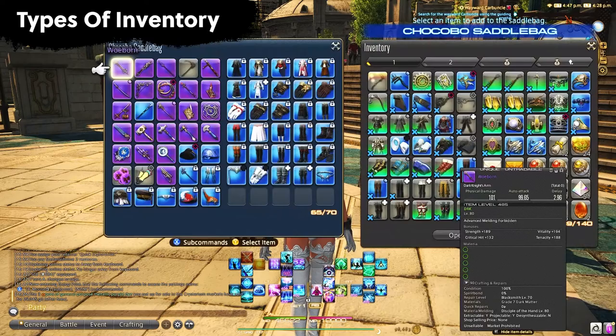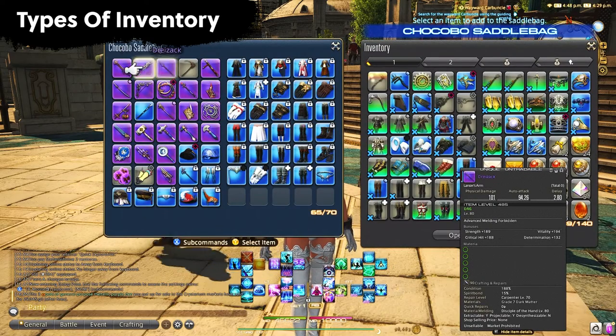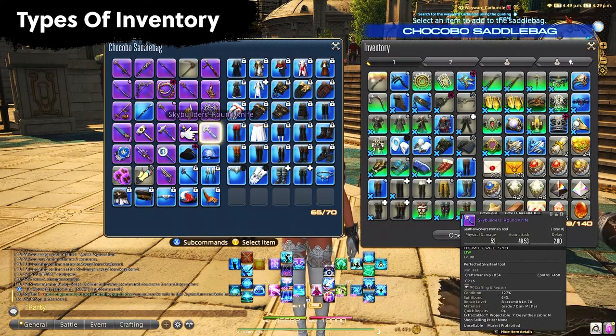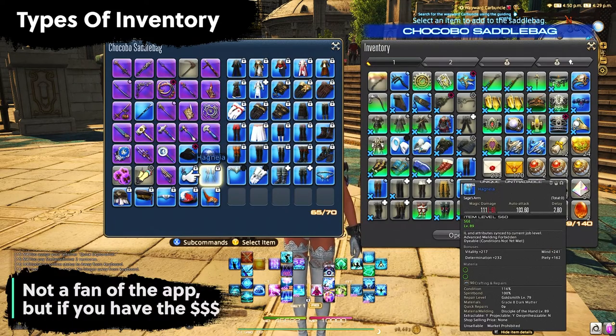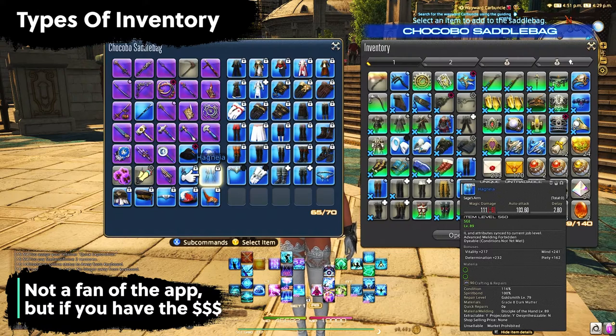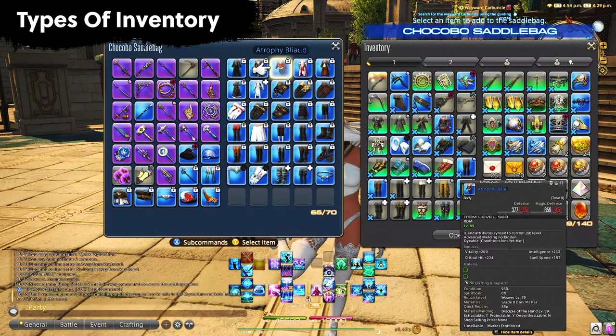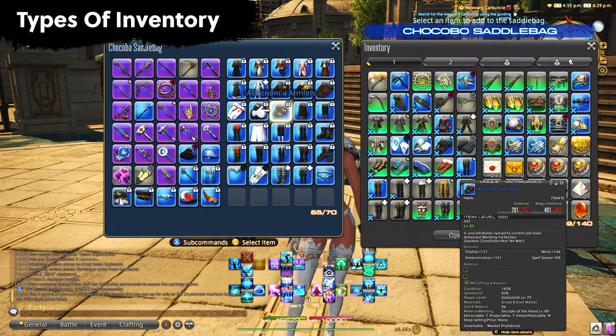We also have the Chocobo Saddlebag, which gives you 70 slots. If you get the premium version of the companion app, not only will you get 1 retainer but you will also get a double Chocobo Saddlebag space upgrade — instead of 70 you'll have 140. So it's really like a retainer and a half for $5. If you have the extra money, go for it; if not, I wouldn't really worry about it.